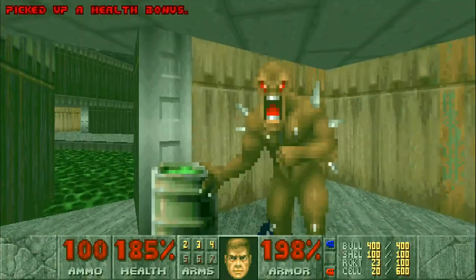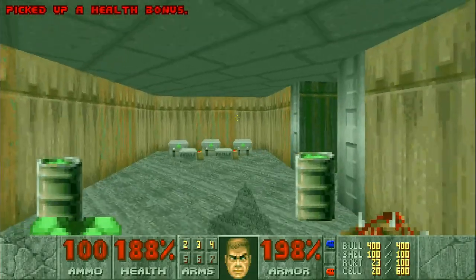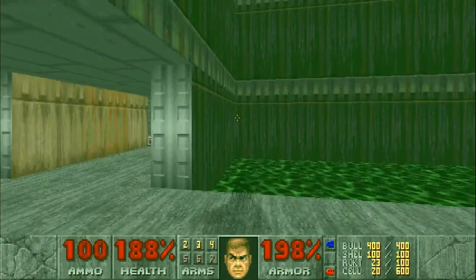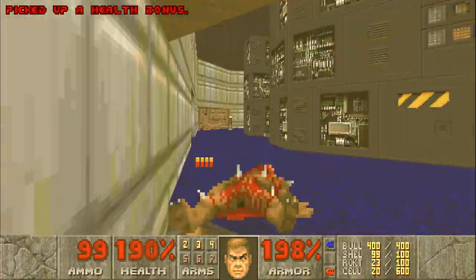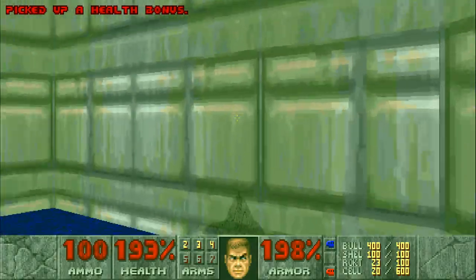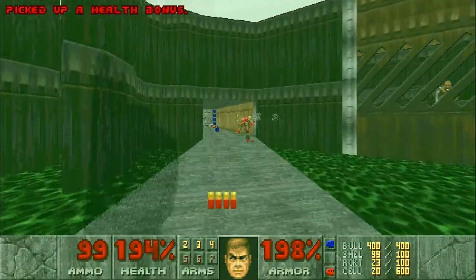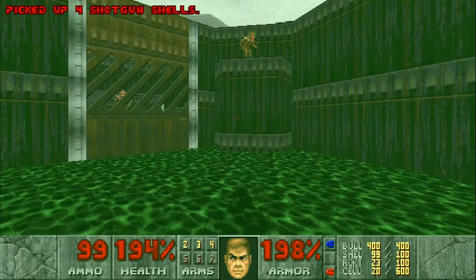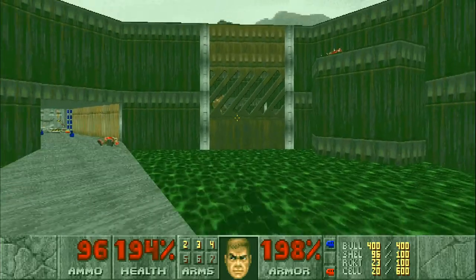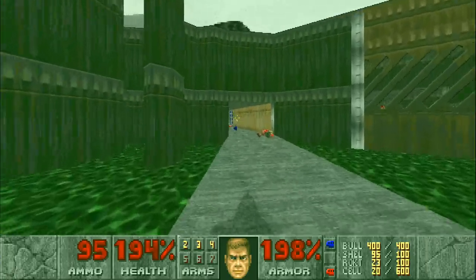There's a door right there. Well, I guess I'll take all that stuff and get out of here before my radiation shielding wears off. So I guess enemies just can't detect me from as far away with the invisibility on. Those ones didn't really seem to know what was up.